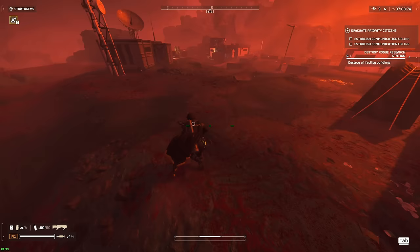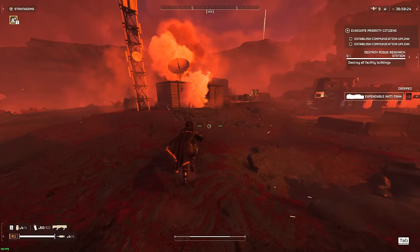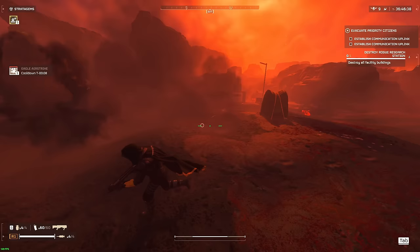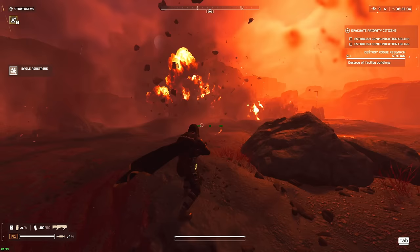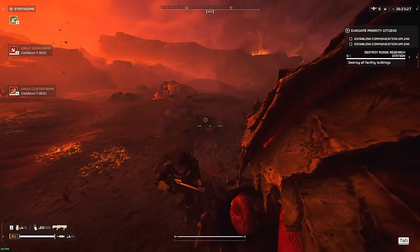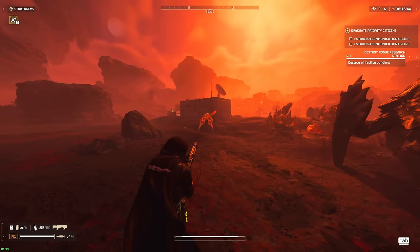We don't have an Orbital Precision Strike since we used that on the Bile Titan. Not entirely sure how I'm going to deal with this Rogue Station. I never tried that before — I was wondering whether that would work. I know an Eagle Airstrike can do it, but sometimes it doesn't. I've done it a couple of times, it's just really finicky. We have the 500 Kilo Bomb because of the weapon experimentation effect where everybody has one for free today — but I will not be using it.